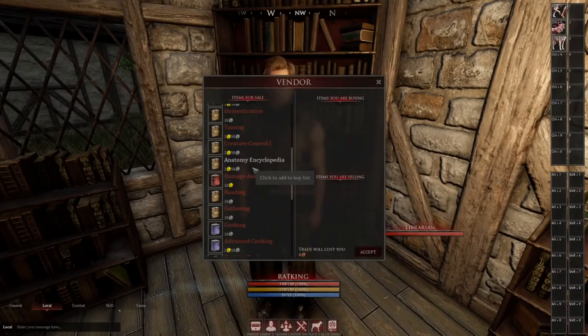To start, I would highly recommend the Anatomy Encyclopedia. This will allow your bandages to heal you for a fair chunk. But we need money to buy these books or get bandages. While there are multiple ways to make money in Haven, the most obvious is the graveyard. Let's head out south down the road.